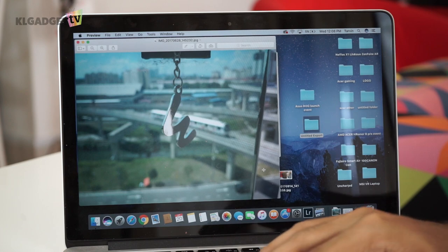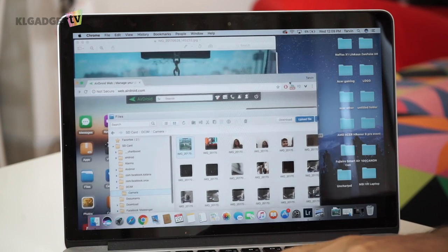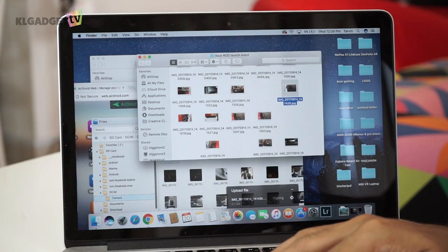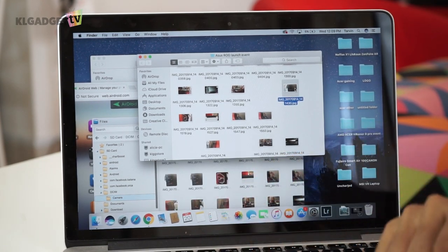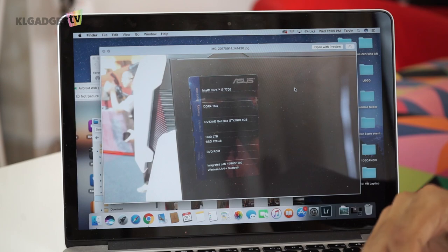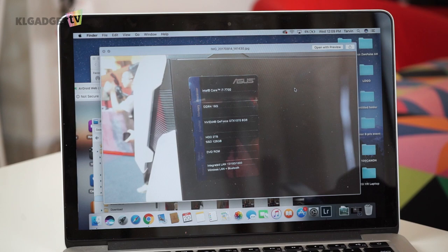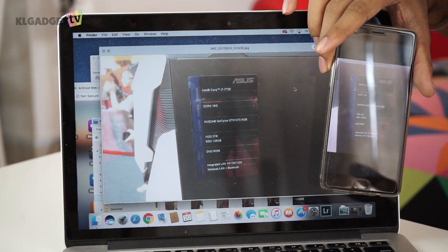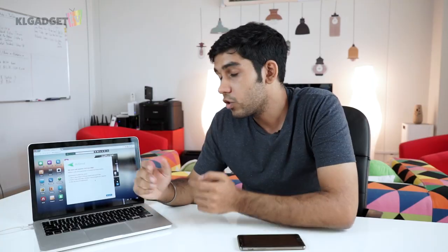The same can be done from computer to phone. I'll take an image and upload it — you can see it uploading, and it's done. That image was taken from my computer and sent to my phone. It's a very simple and convenient method if you don't have or don't want to carry a wire. AirDroid is available on the Play Store — sadly there is no iOS version right now.